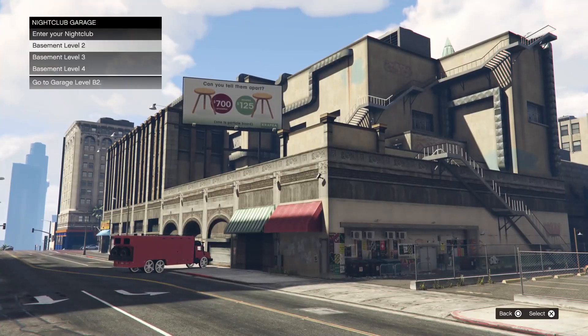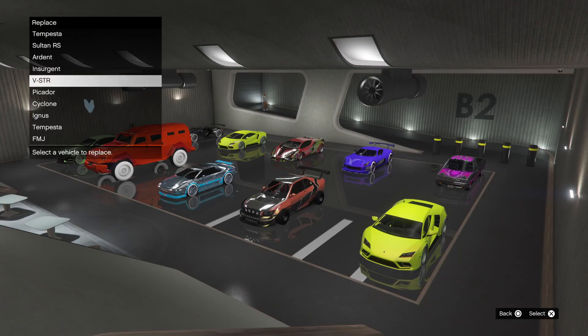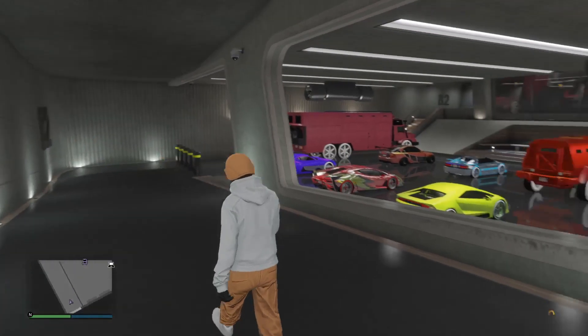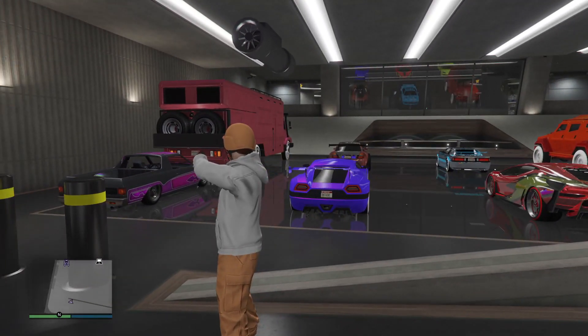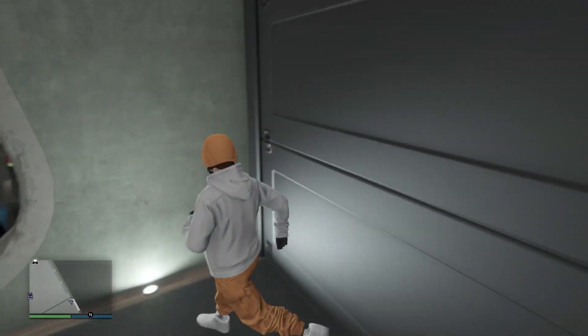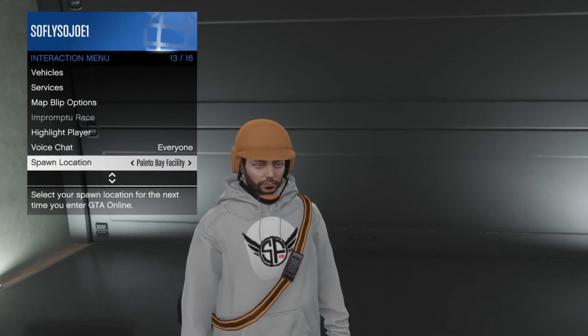Once arrived at your nightclub, drive it inside and select Nightclub B2. You'll get the warehouse alert full screen — hit X, drive it inside, and replace the first vehicle on the list in the nightclub B2 garage. Warning: selecting X will delete that vehicle. Go ahead and hit X and you'll replace that vehicle with the Terabyte in the garage.